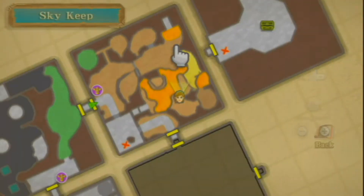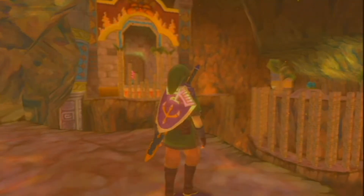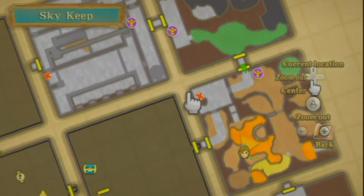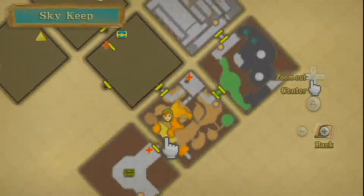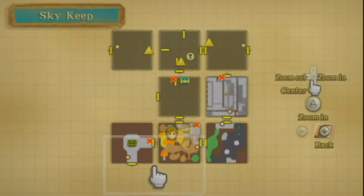So let me get my bearings straight — sorry about that. I hate to have the maps not totally right. Alright, so we want to hit the northwest, the southwest, and the southeast. What is it with this map? Let me zoom out. Alright, so we need to hit this one, this one, and then this one right here.